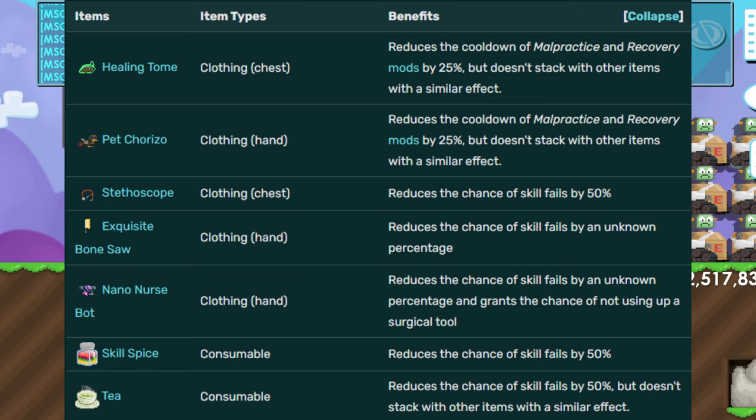The stethoscope is expensive at 2 BGLs, but if you can't afford it you can use a healing tome or a petrizo — they both do the same thing. The healing tome is about 10 world locks, so I recommend using a healing tome instead of a petrizo.